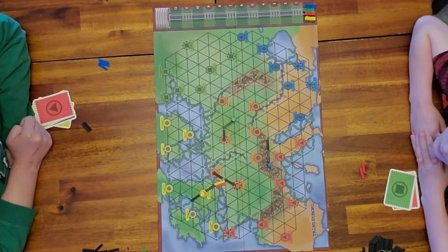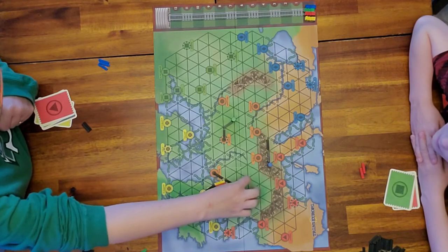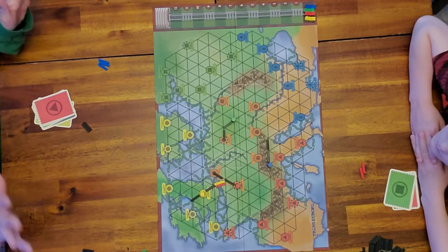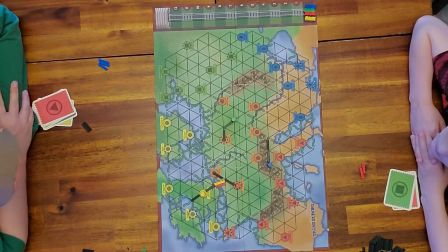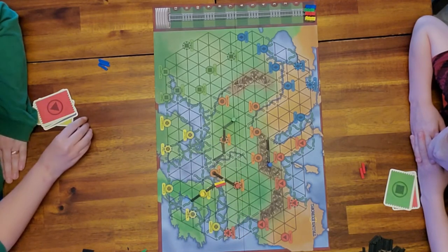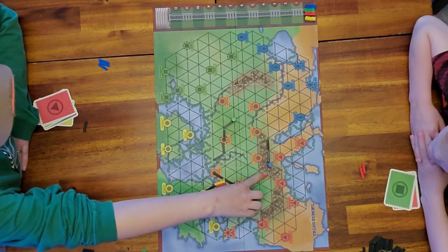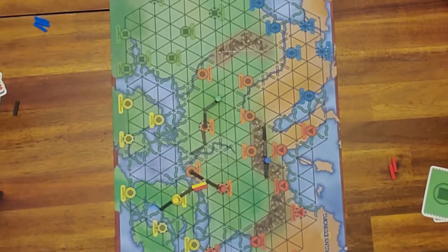So if blue connects to red, I would also own those cities — you own what everybody else is connected to. So you're kind of working together but you're kind of not. As you can see, this is a double road here so I'm only placing one, but that is my whole turn.